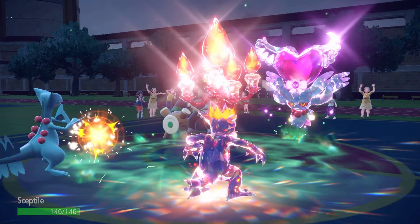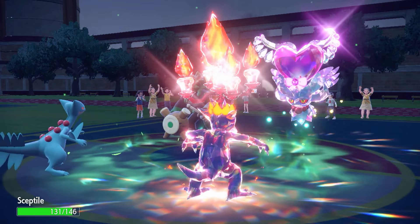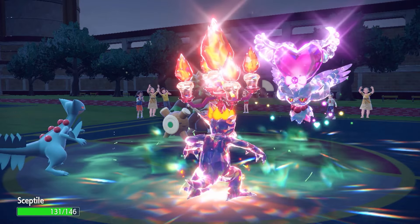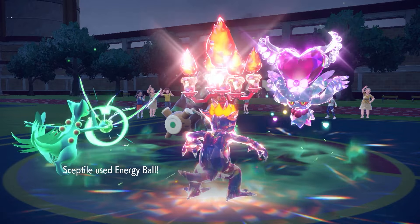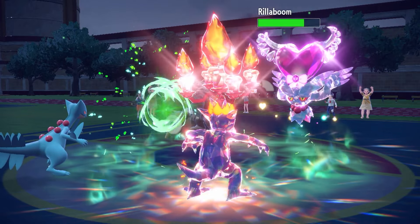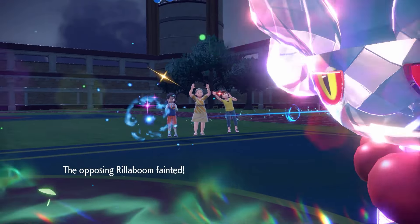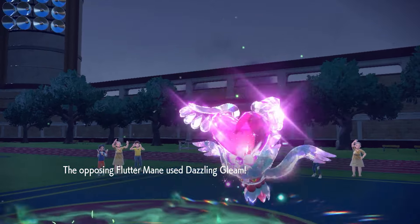Rillaboom doesn't Protect — Aqua Jet comes onto my Septile, gonna activate the Absorb Bulb. Unburden is gonna activate, Septile outspeeds Flutter Mane on the Tailwind and connects the Energy Ball — oh my goodness! Perfect. Perfection.